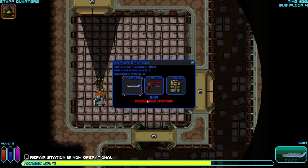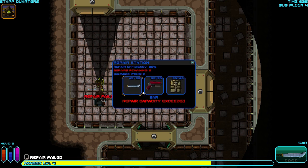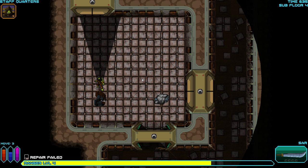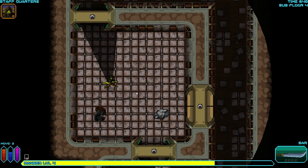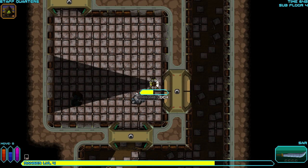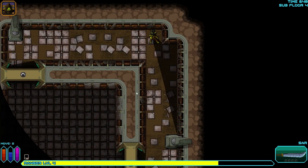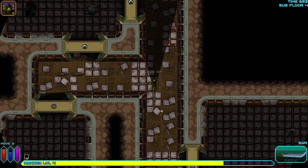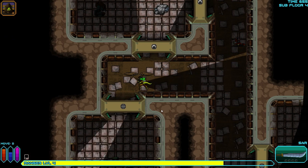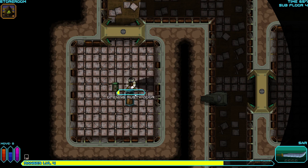That is a damage repair station, which, if I can get it running, will allow me to repair gear. Let's see here — yeah, my blade's a bit damaged. No other repairs left in that station, but at least we got the blade repaired. Because, yes, your equipment can break, folks. Let's try the rusty door first. Ow. Okay, let's try and pry open that one.